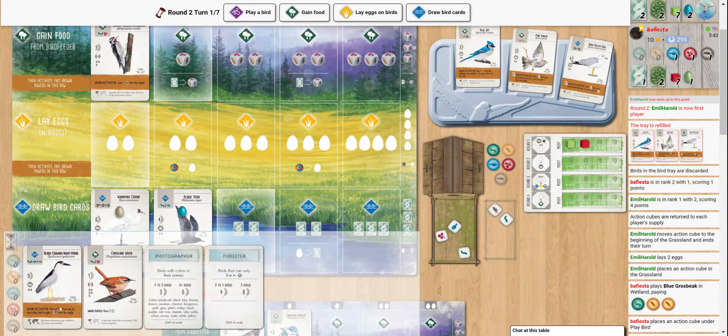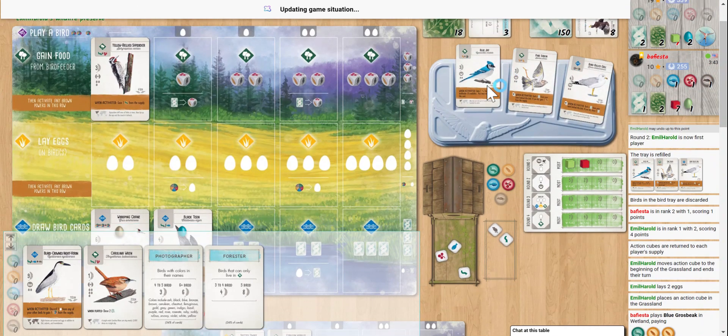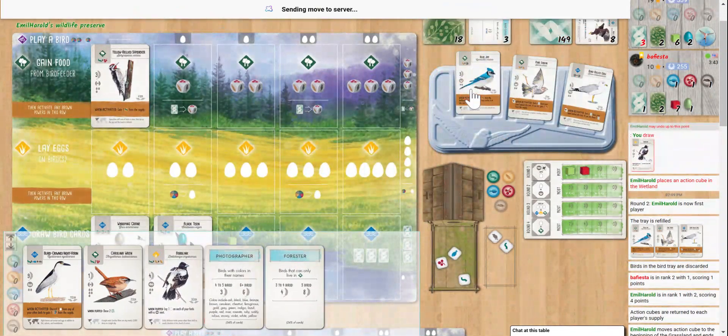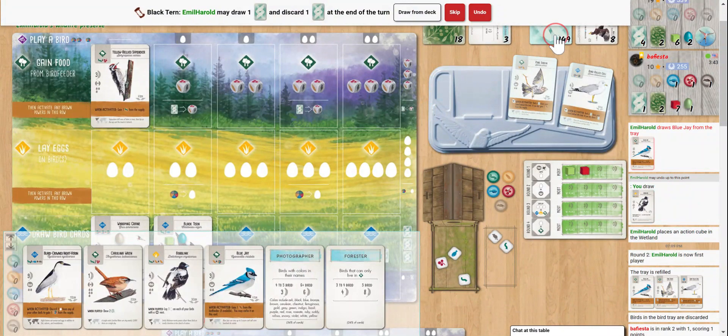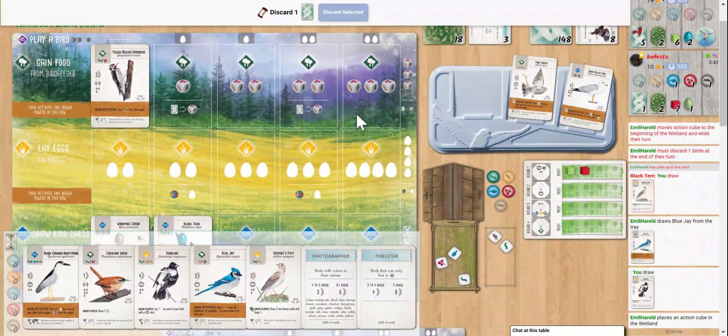We do like that Blue Jay, so let's grab it — grab it while the grabbing's good. Then we definitely need to start thinking about the grassland. Let's see what else we can nab here. Better, I suppose — let's get rid of our Bobolink.